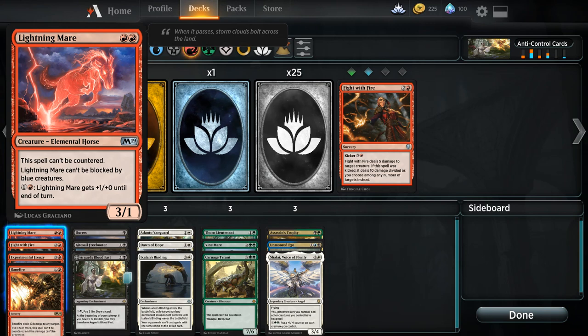Lightning Mare can't be blocked by blue creatures, which can be relevant — you have things like Niv-Mizzet and Azor. But the key thing about Lightning Mare is it costs 1 and a red to get +1/+0 until end of turn. This is a way to pressure control decks with the resources you have on board. On turn 3 it can attack for 4 power, on turn 4 for 5 power — that's a pretty big clock. A lot of these cards share this effect where you can dump mana into them for on-board advantage, which is key to playing the control matchup.